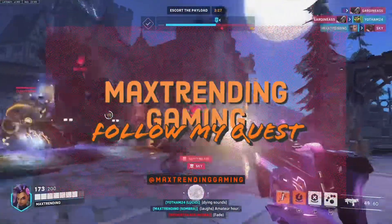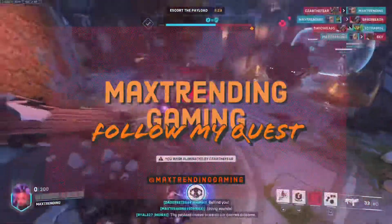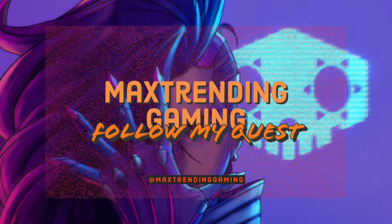Sombra is considered an S-plus tier character and you definitely need to learn her. Having this hacker in your lineup can be the counter you really need in certain situations. Make sure you learn to utilize her flanking abilities. If you do this, I guarantee you she will be your main flanker.